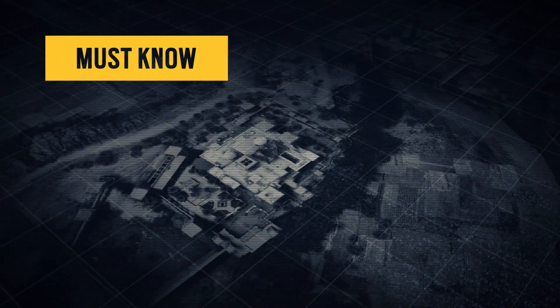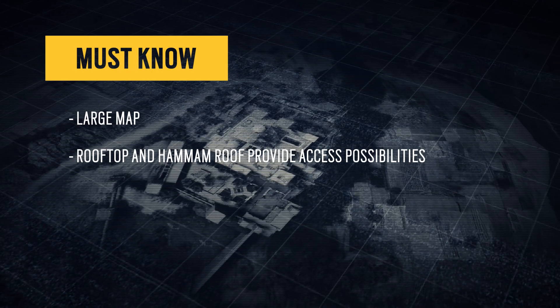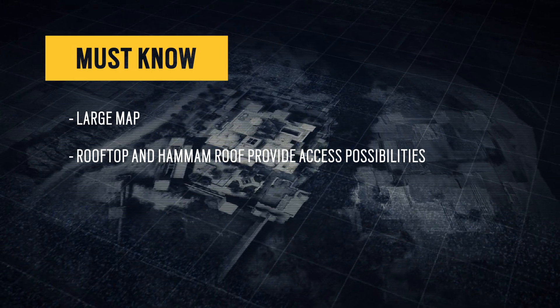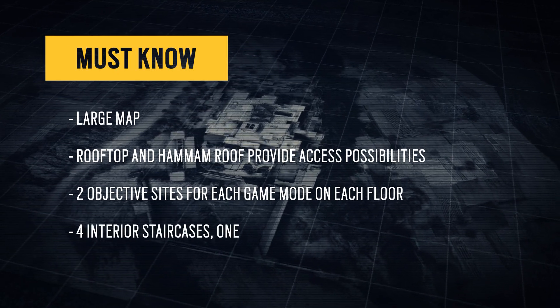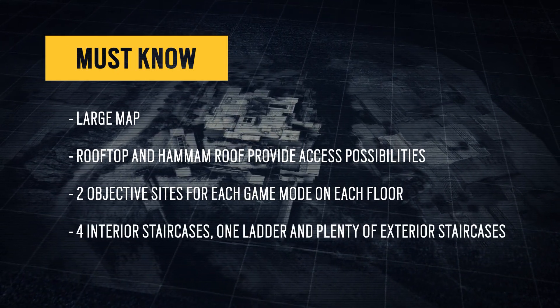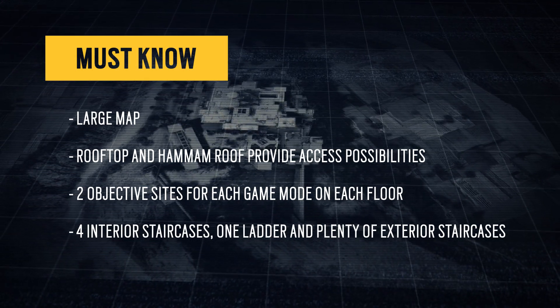To summarize, Fortress is a large map. Its rooftop and hammam roof provide numerous possibilities to access the second floor. There are two objective sites for each game mode on each floor. It's designed with four interior staircases, one ladder, and plenty of exterior staircases. Hope you took notes, operators, because someone has got to hold the fort.